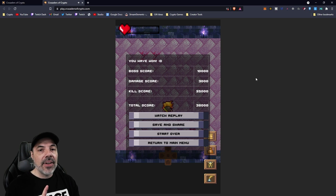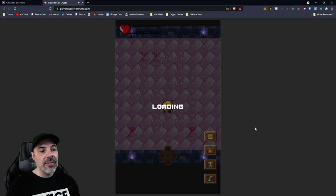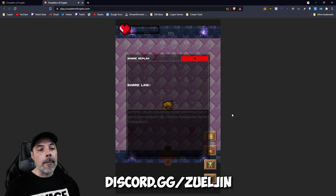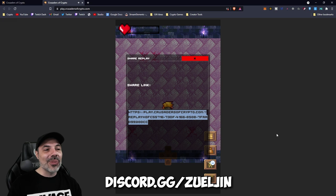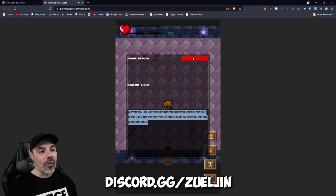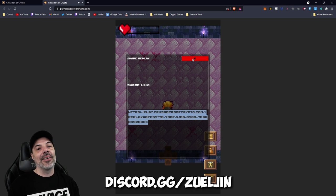We actually win the level. If I'd gone through all of the rooms or played on higher difficulties, the scores would be different. From the boss kill alone you get 10,000 points, from damage dealt 3,000 points, and kill scores add up to 25, for a total score of 38,000. You can save and share this — there's even a URL you can copy to share on social media, which is how you compete in the contests they run. That's the new updates for Delve mode.